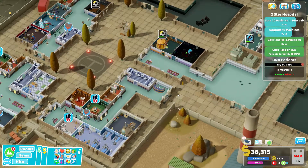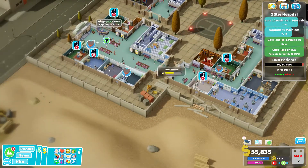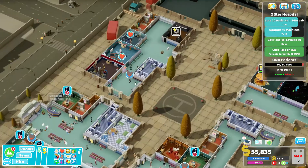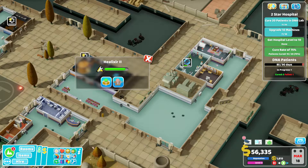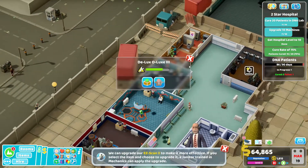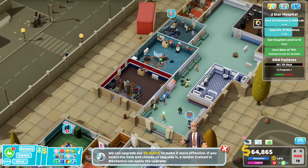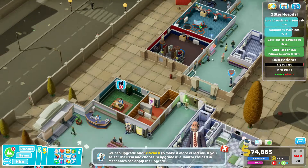So we just need to upgrade one more machine. What could we upgrade? We can't do the Helixer again, we're doing the Jab Master, we can't do the Deluxe Clinic again because we've done that, we can't do the Discharger.